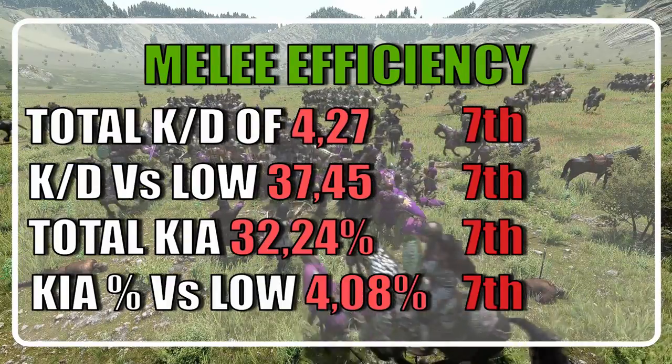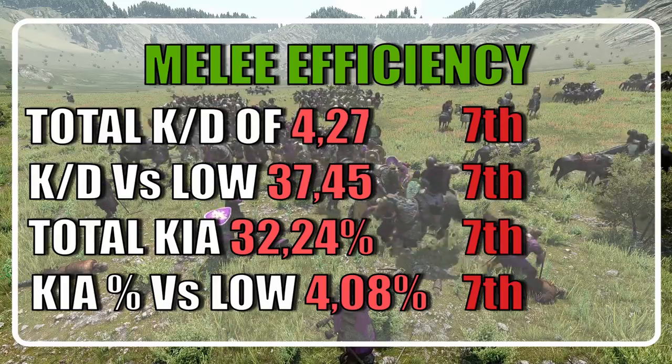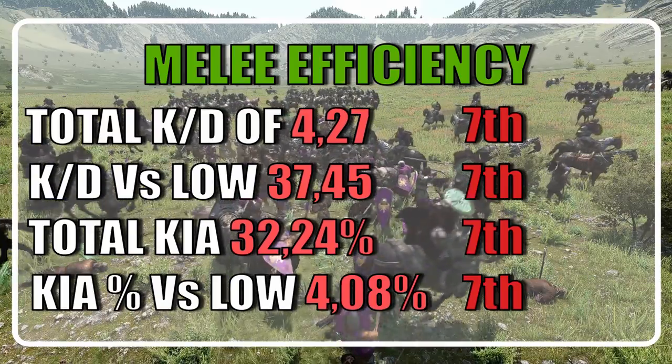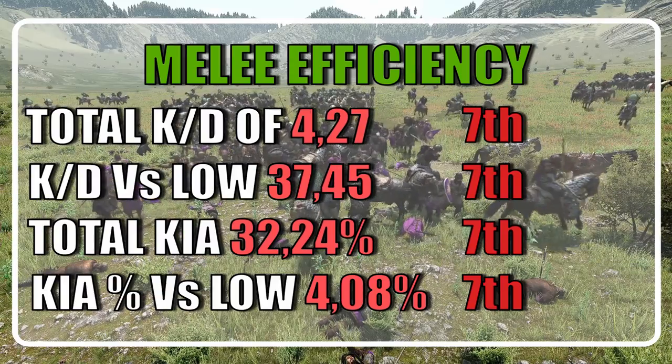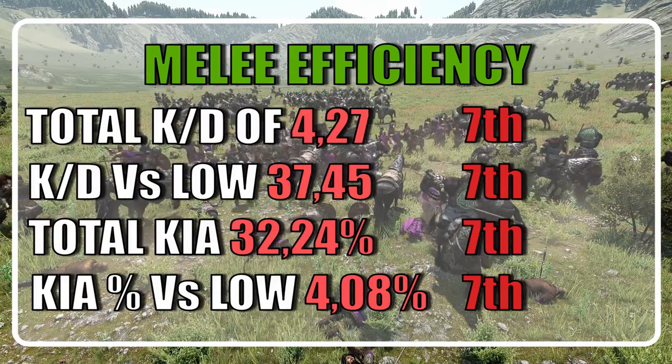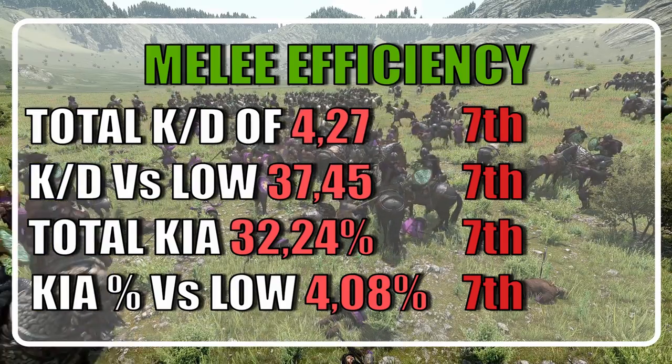When considering the melee efficiency, the Skirmisher ranked 7th with an average KD of 4.27 and a KD vs low of 37.45. The Skirmishers ended up losing 32.24% of their units and averaged 4.08% casualty chance vs low tiers.